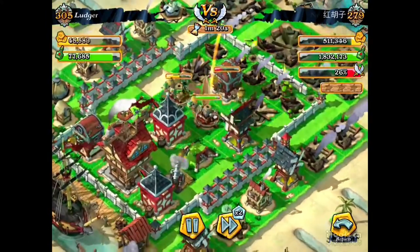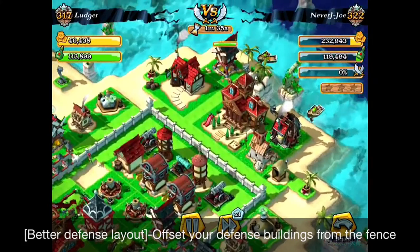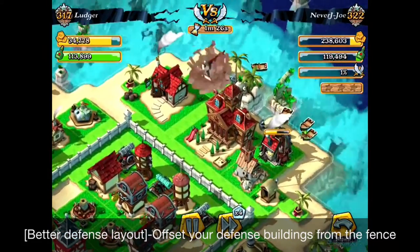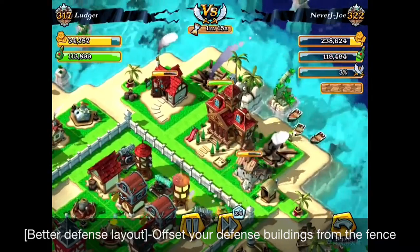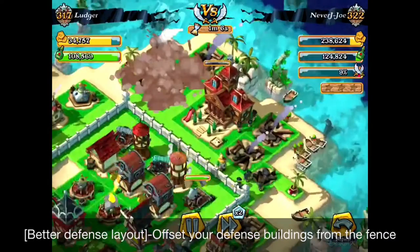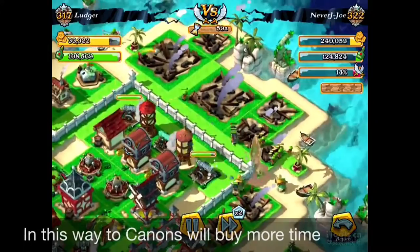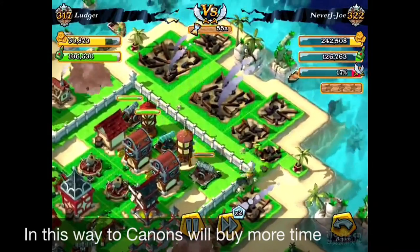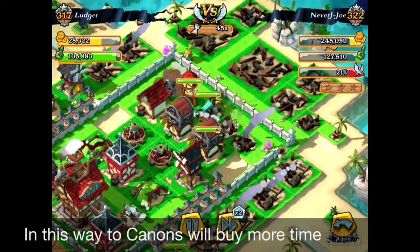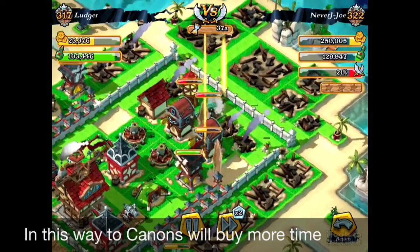This is why you should buy some more time by offsetting the fence from the cannons. You should have some kind of a gap between the fence and your defense systems. With this kind of layout, you will buy at least two or three more seconds for your cannons to shoot — meaning they can hit the gunners two or three more times, and that makes a huge difference.